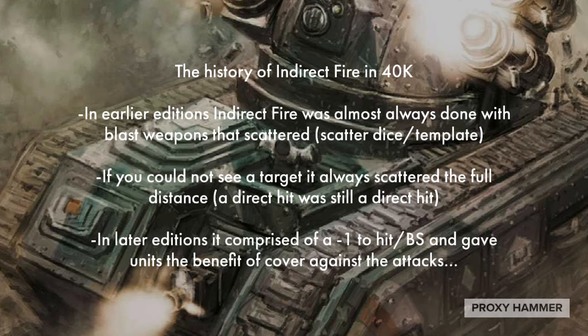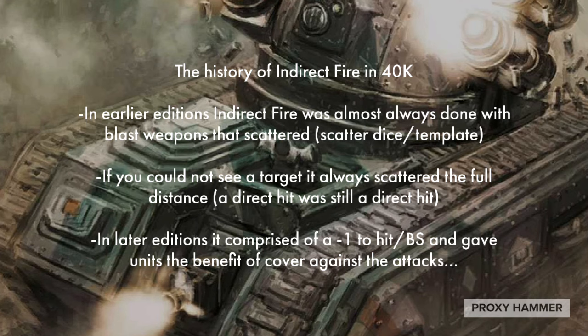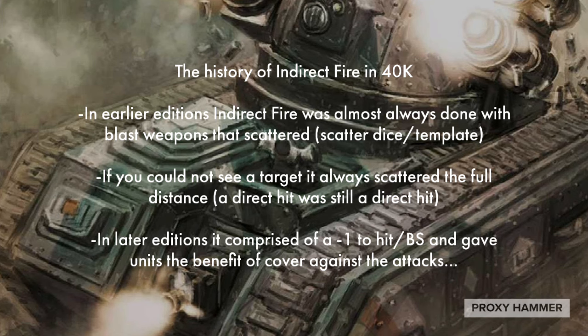And of course, if it scattered off the board, it was automatically counted as a miss. So a lot of times, units in the back were relatively safe. Essentially, there was only about a 33% chance that you were going to hit your target, as anything else would have scattered at least a couple of inches. Back then, if you were going up against an experienced player, they'd have their units spread out a little bit, so you wouldn't get the full effect. And until later 5th edition, when a lot of the indirect fire weapons coming out were becoming stronger — like the introduction of the Imperial Guard Codex — indirect fire was typically something you didn't see a whole lot of in people's lists.